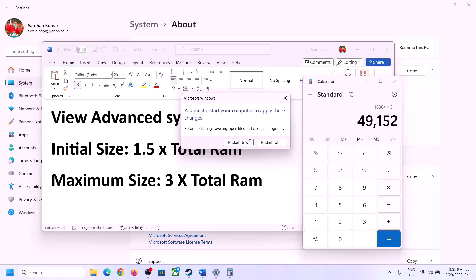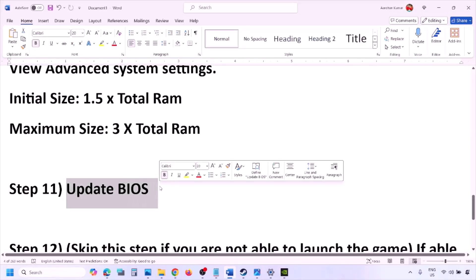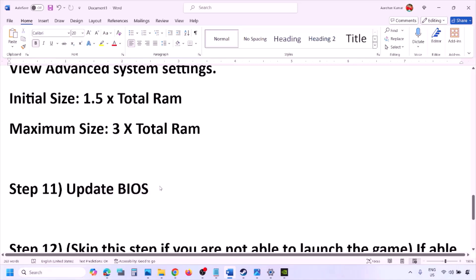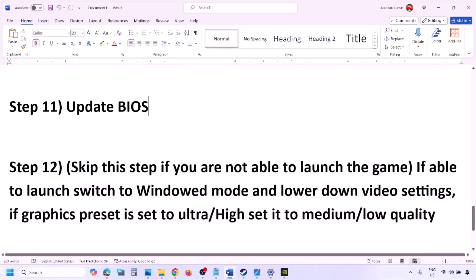The next step is to update the system BIOS. Go to your system manufacturer's website — Dell, Lenovo, etc. — select your model number, find the latest BIOS update in the software and download page, and download and install it. For laptops, make sure the battery is above 10% and the AC adapter is connected before updating. During the BIOS update the system will restart — do not unplug the power cable. After the update, log in and launch the game.